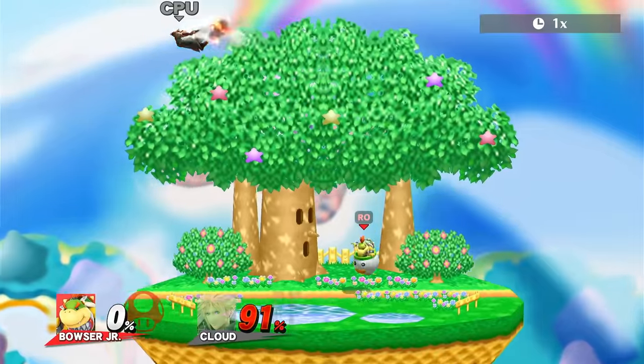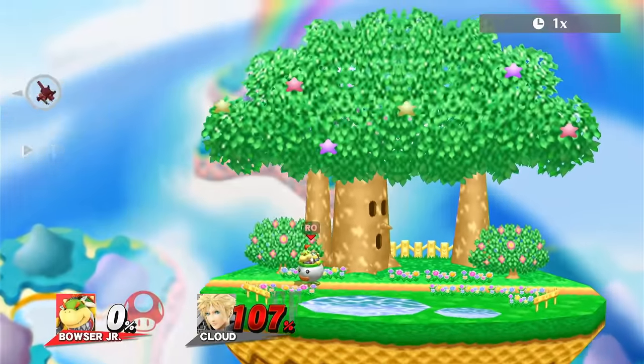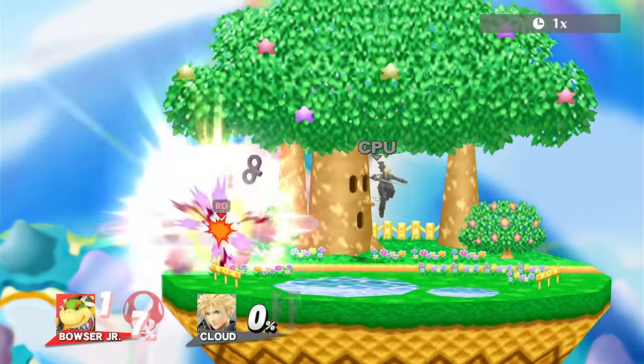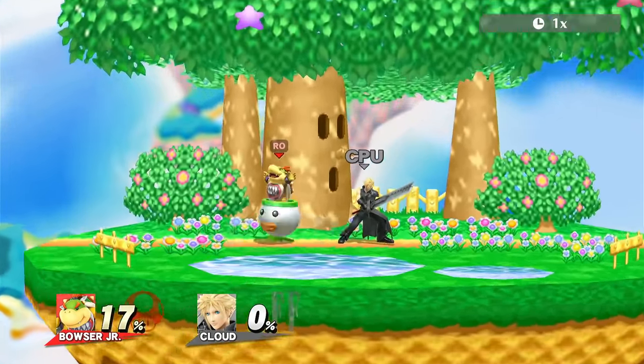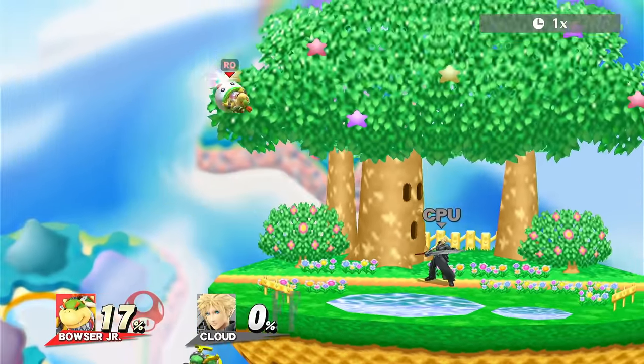He does around 12 to 15 damage, which is actually really good for an item. And he could KO at higher percents — at really early percents, in fact. He could also be Z-dropped in the air, so he could be used as a potential edgeguard tool. Really cool stuff.